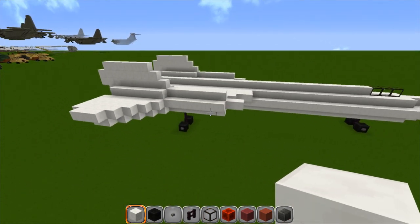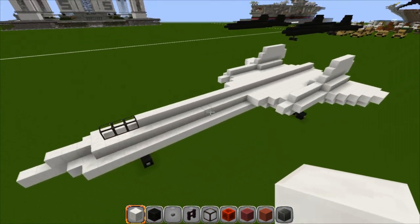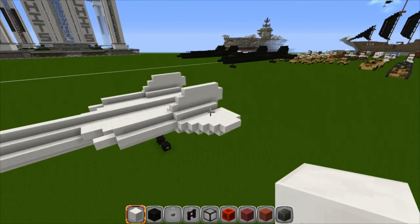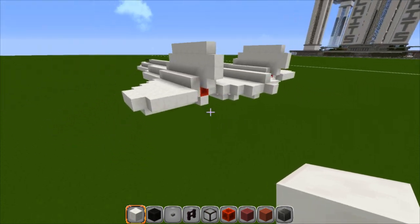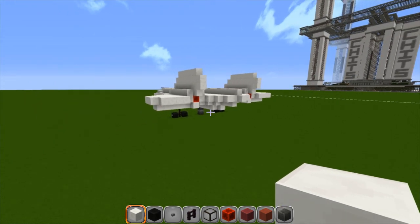And that is your SR-71 Blackbird, guys. Pretty easy tutorial. Watch it again if you messed up. Leave the wheels off if you want it in the air. Cobwebs — run them right off your afterburners, run them back about 80 blocks. Something like that looks good.